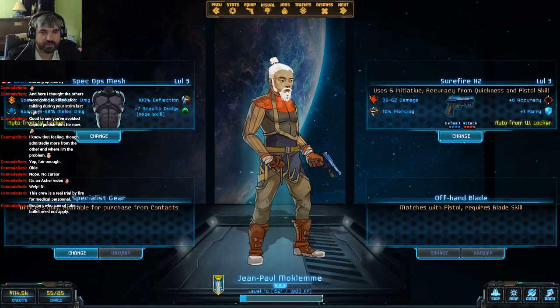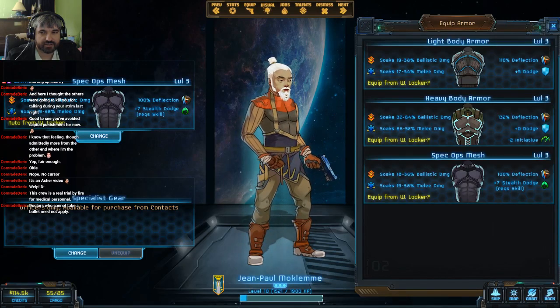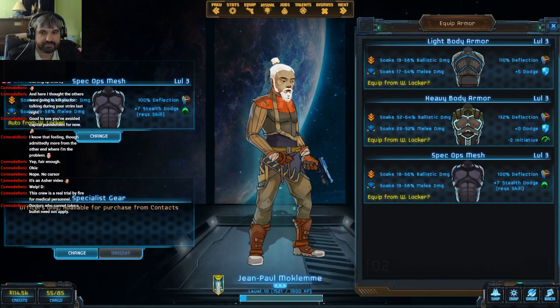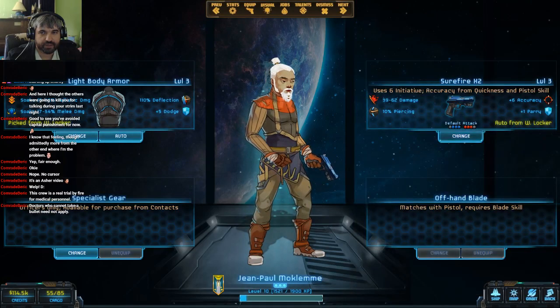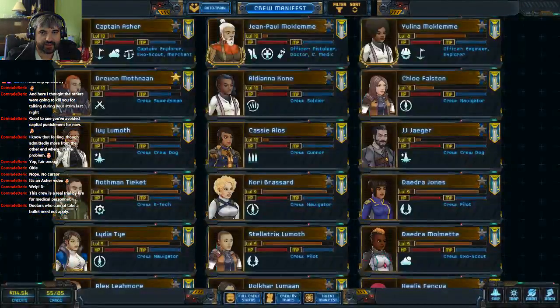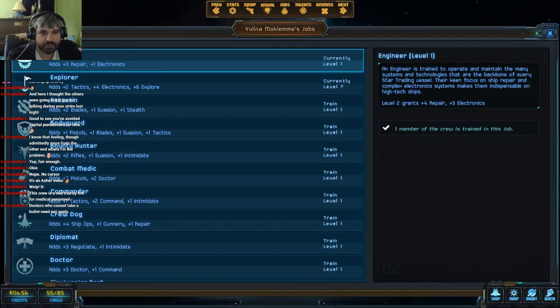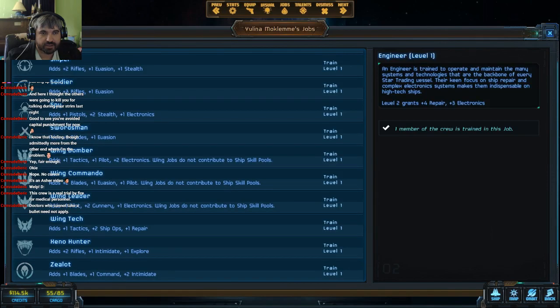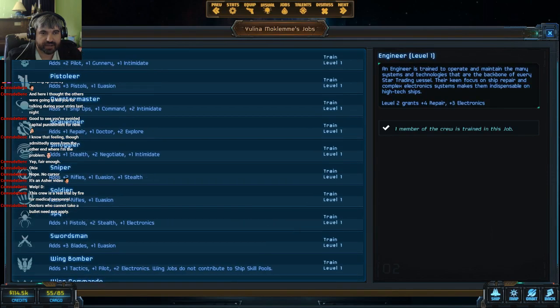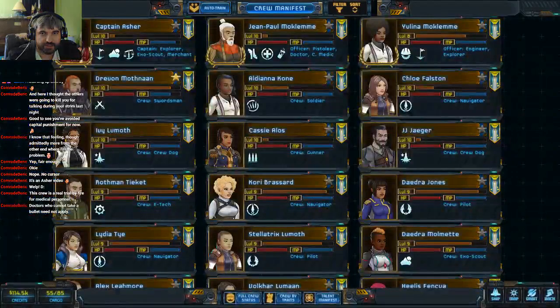Special Ops mech — that's interesting. We could do Light Body Armor, which gives a little more deflection. I think we'll just do that. Our goal is to upgrade our Weapons Locker eventually. When we get another job rank to promote, I think we're going to go back to Smuggler — just because it's really good to have some utility there.